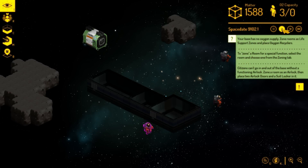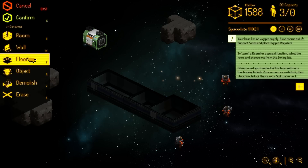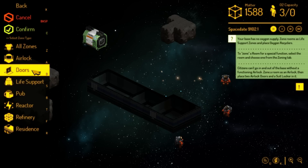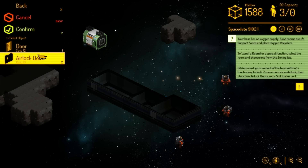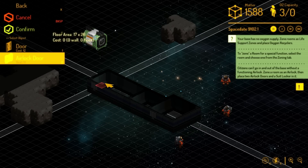Now we can put play. My base has no oxygen — I already know that because I haven't made oxygen yet. We're gonna go to Objects, then Doors, and make some airlock doors right here. They're too wide and it is already having complications for where to build.